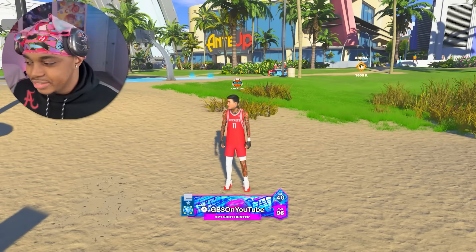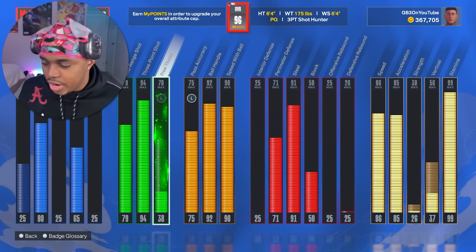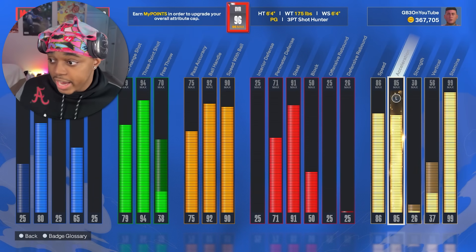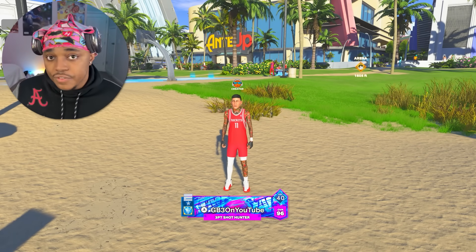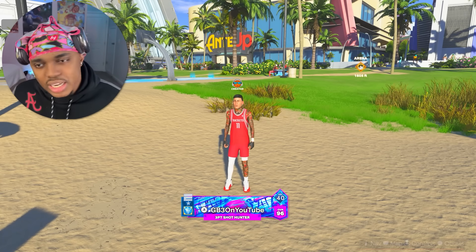You see me on my Yao Ming three-point shot hunter build - it's just a 6'4" and this build has a 94 three ball. I have normal stats, I can speed boost, I get Kyrie high steal, I'm very fast, Trae Young floater. It's just a normal 6'4", but when I pair this build with a seven footer that has a 99 rebound, it's not even fair.